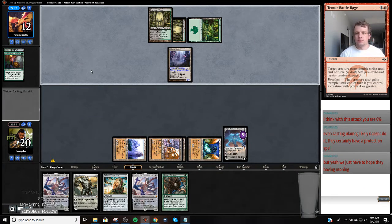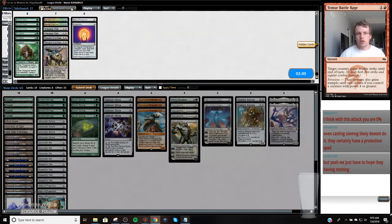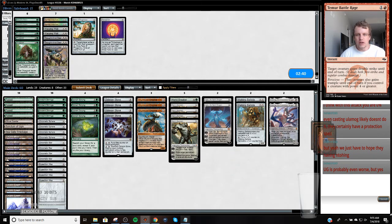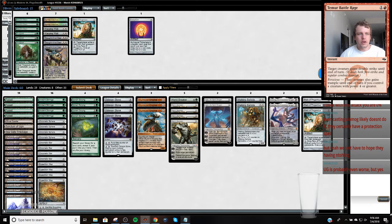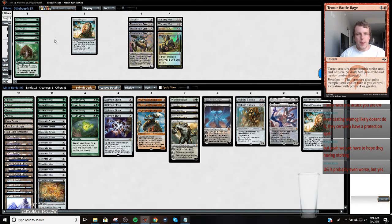GGs opponent. Trinisphere feels probably good. Relic and Progenitus are not good. Cards that are pretty good: Trinisphere is good, Thought-Knot Seer is good, Warping Whelk and Spatial Contortion are good. I just want to make an argument for Nature's Claim as well, even though that seems kind of loose. So I want to bring in eight cards.